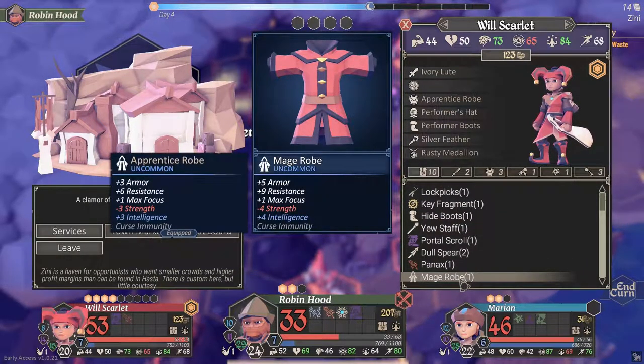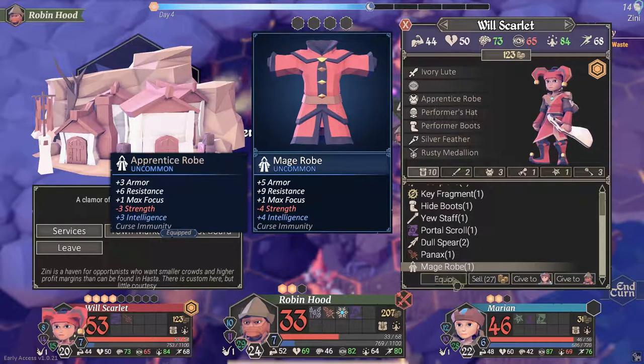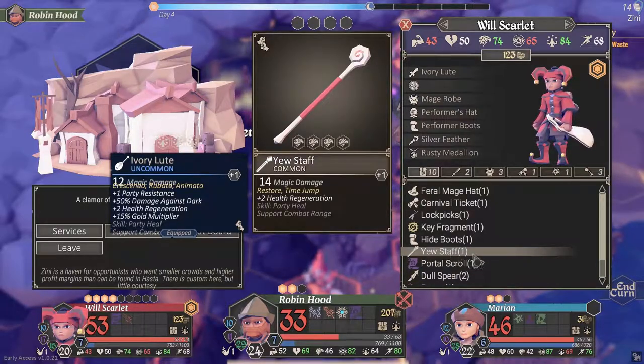Our old mage robe was plus three armor, plus six resistance, plus one max focus. With the new one we lose some strength but gain some intelligence — we don't really use intelligence, but the other stats we gain are definitely worth it. So let's equip that and then sell the old one.